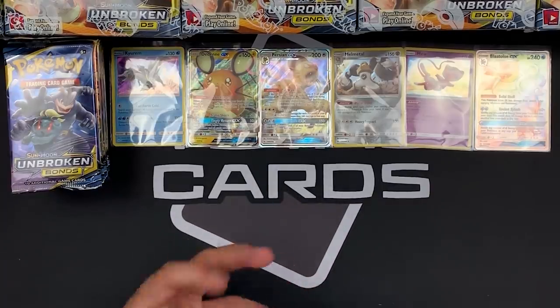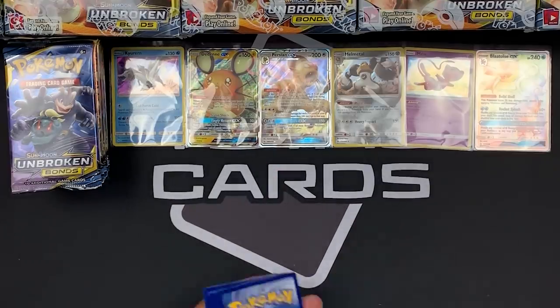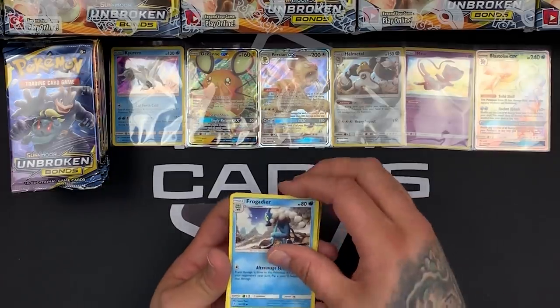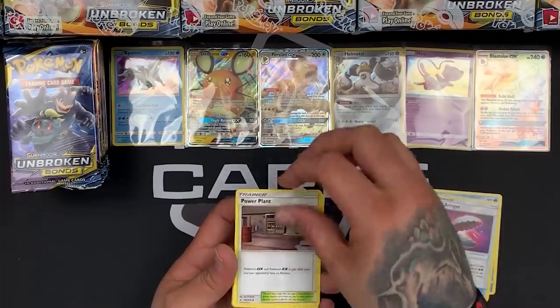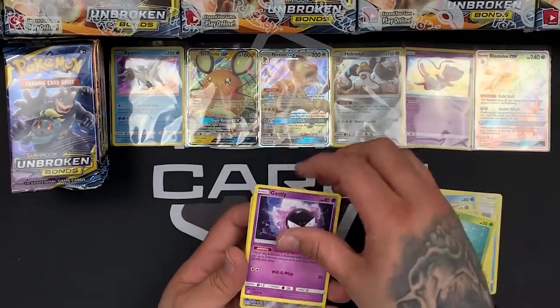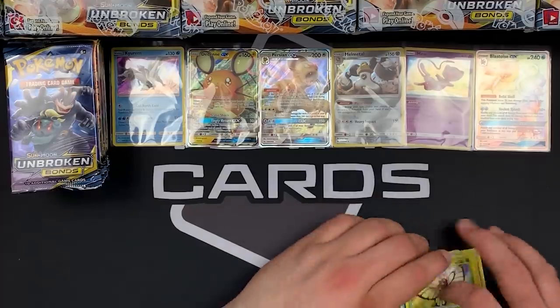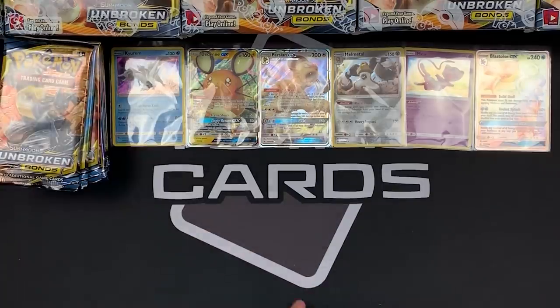Our last pack from this side — it is a green card, unfortunately, but not to worry. We start with Frogadier, Power Plant, Froakie, Aeron, Bellsprout, Gastly. Reverse is a Dodrio and the rare is a Butterfree. Onto the next half!